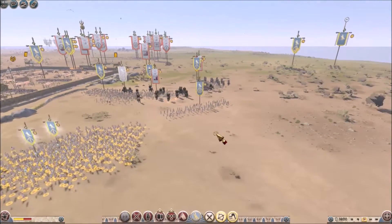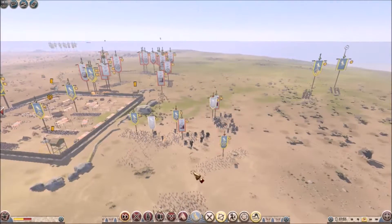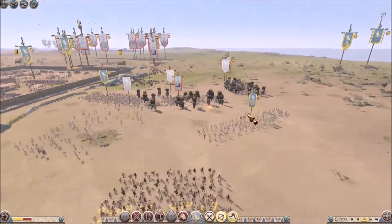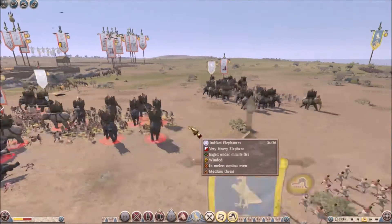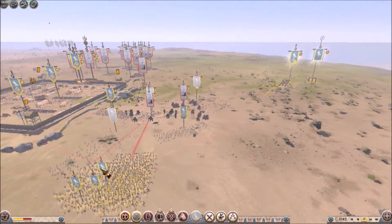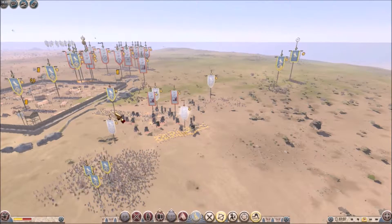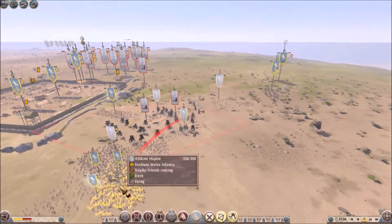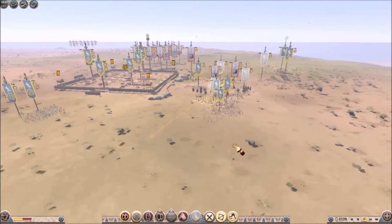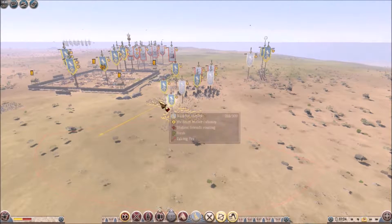I found out that slingers can actually affect and kill elephants. Don't ask me how — they are literally tossing a rock. Maybe it's because it's a very sharp rock. We'll see later on how some of these slingers actually do cause some pretty nice damage to the elephants. Maybe it causes a lot of damage to these particular elephants because they are not armored. But armored elephants — I don't see how that would actually work.